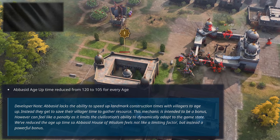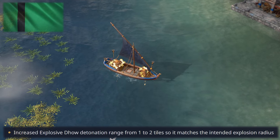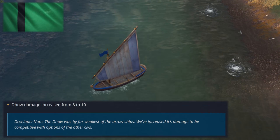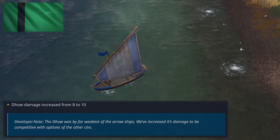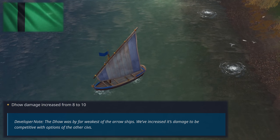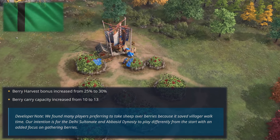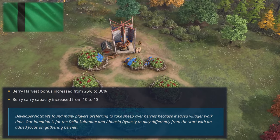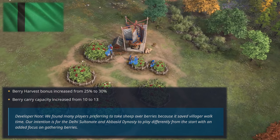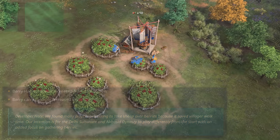The Abbasids also share some changes with the Delhi Sultanate. The explosive dhow's range is now the intended 2 instead of 1, so with both the demo ship bug and the range bug fixed, we should finally see normal explosions on the seas. Also, dhow damage will be increased from 8 to 10, which is vital as they were possibly the most underwhelming unit. Water still has a lot of work to do, so incremental changes will need to keep coming. Interestingly, there's also a significant buff to berries — the harvest bonus increases to 35% and berry carry capacity to 13, up from 10. This could completely change build orders, and the sheep vs. berries decision in the early game will be an interesting choice for both civilizations.